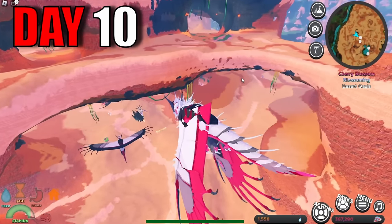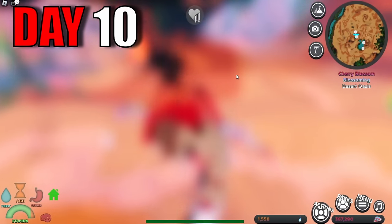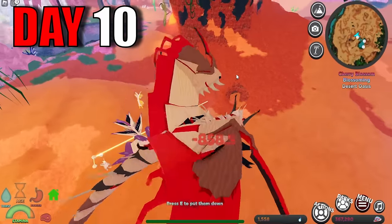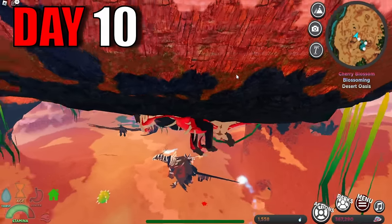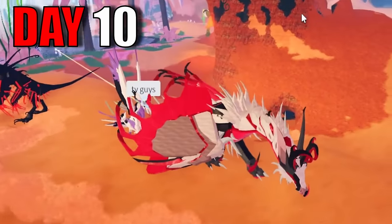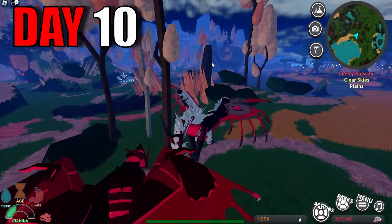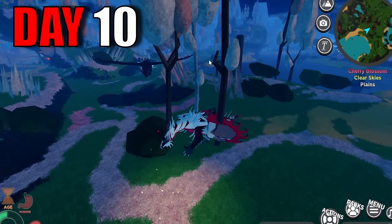A few minutes later, I noticed that there was another bird and it was going for the Ares. I had to stop this bird from attacking the Ares — there are so many of these birds that just fly around and attack everybody. I was able to attack it, and once I got one hit on it, it was getting really low and it ran off and flew away. I flew back to the other Sanctors to see how they were doing — this one was doing fine, but I do remember there were two, and I'm not sure what happened to the other Sanctor.